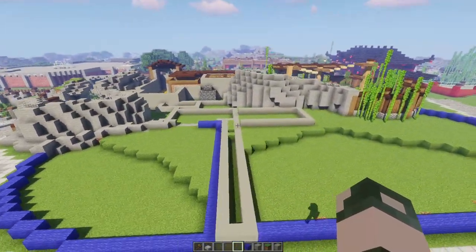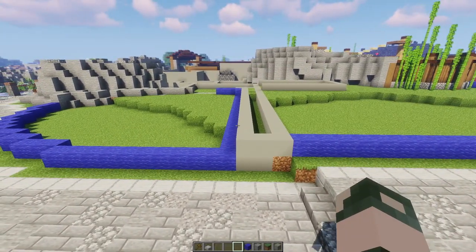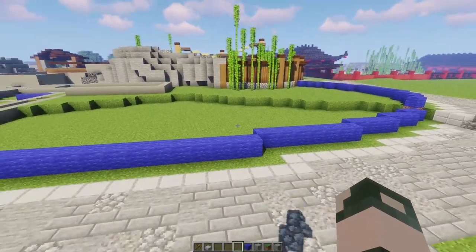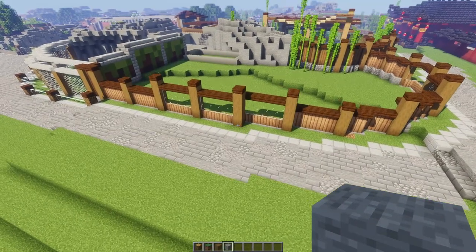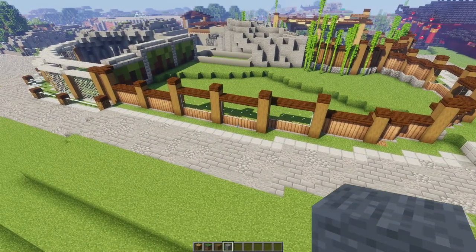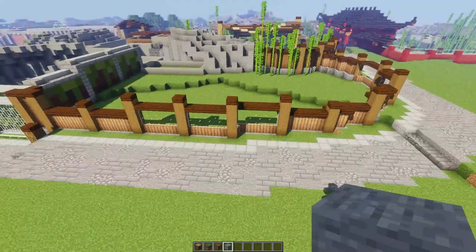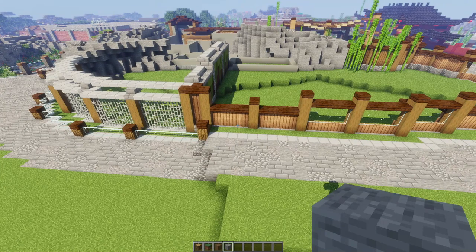We've got the basic ideas down now, so I guess I've just got to kind of figure out how this whole thing is going to meld together. So I'm going to get back to work and try to come up with an idea that isn't abysmal. Alright, so I've done a bit more work here. We've got fences and stuff, and a divider. It both feels like it's turning out very well and on the other hand very poorly, and I don't know why.